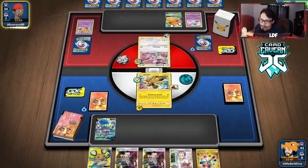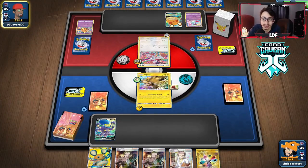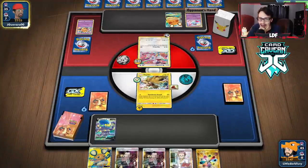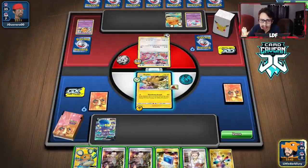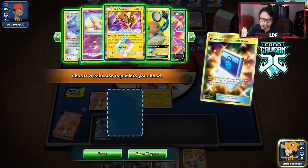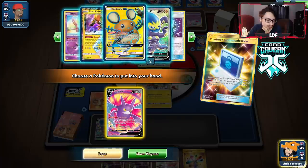I don't know what to tell you — maybe we should just research, but I don't want to lose my bosses. Without Boss's Orders, how are we going to win by knocking out a Dedenne? This hand just isn't very good. All our Boss's Orders are gone. We have four Marnie in the deck though — we could go Crobat and try to find a Marnie, which I think I will do.